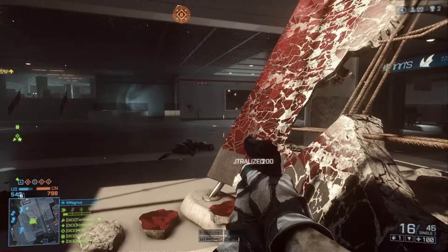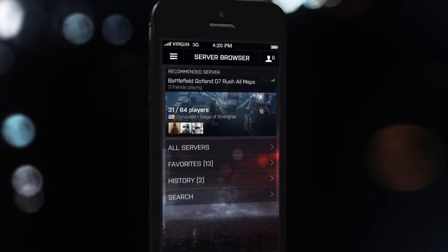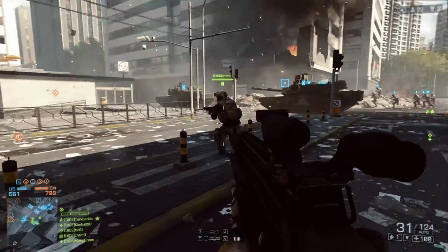So if you want to play on a new server, you don't need to quit the game first. You can just find a server using the server browser, or maybe just find a friend who's already playing, click a button, and then you will instantly join that server.